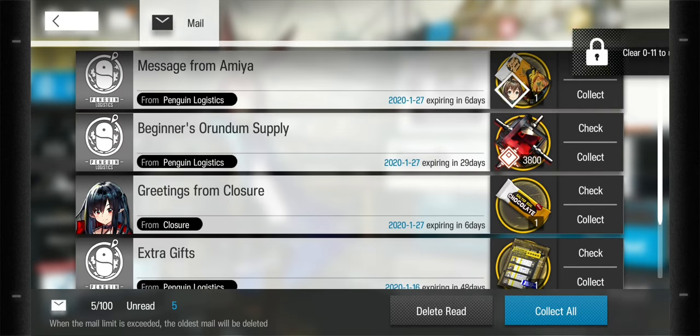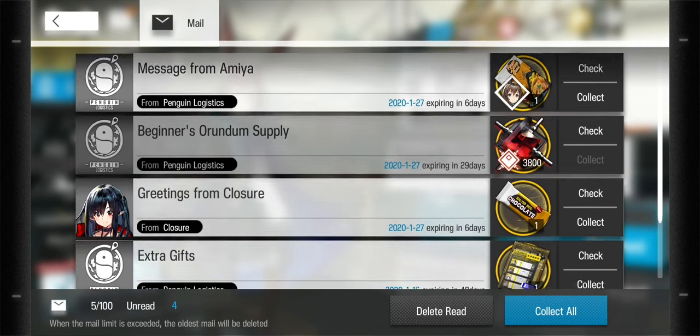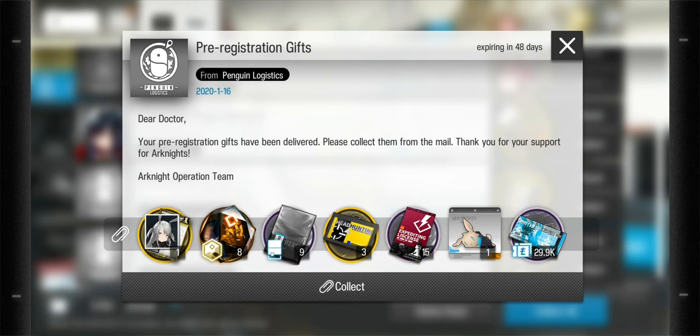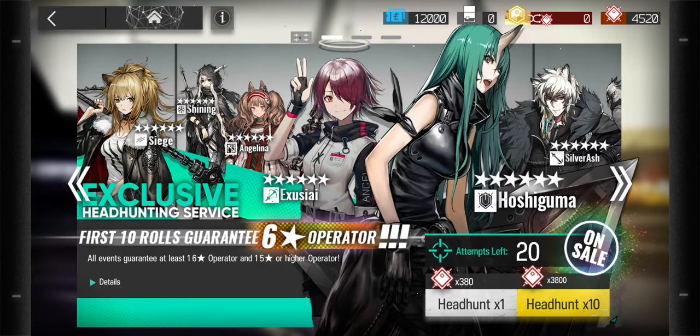So there we go — we've totally broken out of the tutorial. That's the first trick. Yeah, definitely collect the 3800 orundum. You could collect the extra tickets too if you want — it gives three more tickets — but to be honest I don't really think it's worth the effort since you have to go through the whole summoning animation. Okay, so here's where you do your pull.